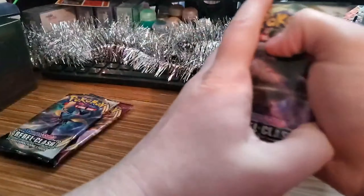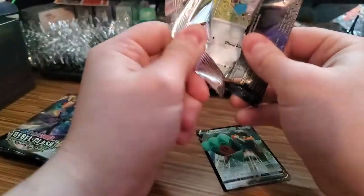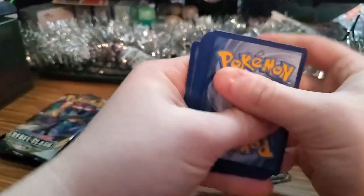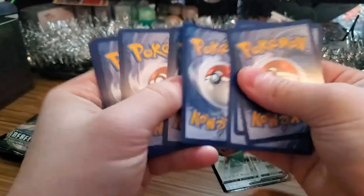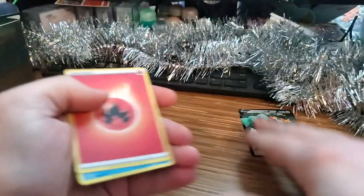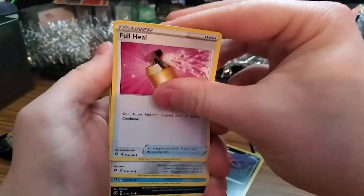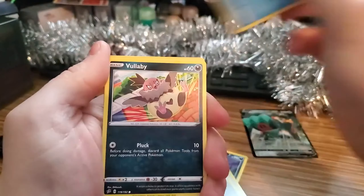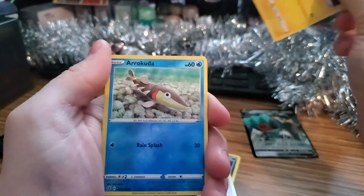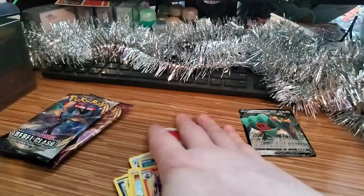Let's start with the Rubble Clash. We're still looking for the short rare Frost Moth card. Let's see if we can pull it. We got a Palpitoad, a Morgrem, a Flapple, a Honedge, a Tynamo, a Volbeat, a Galarian Ponyta, a Toxel, an Arrokuda for our Reverse Holographic, and our Rare is an Arcanine — Holo.